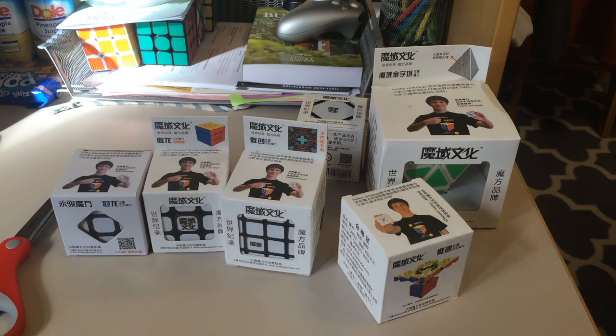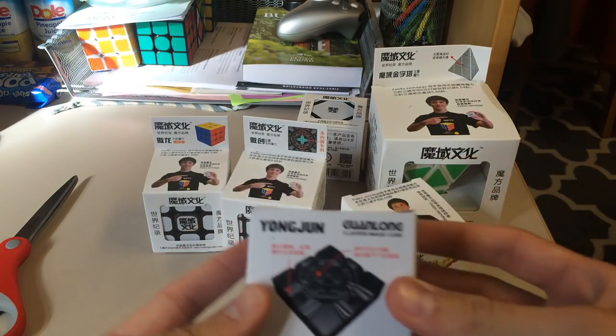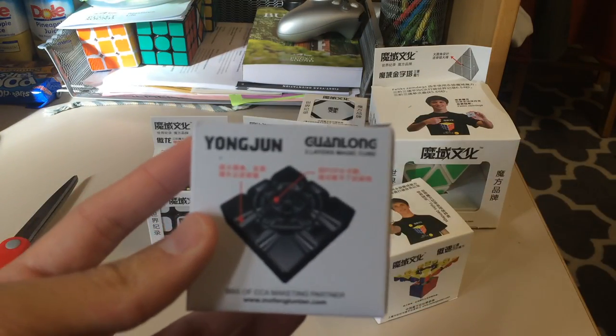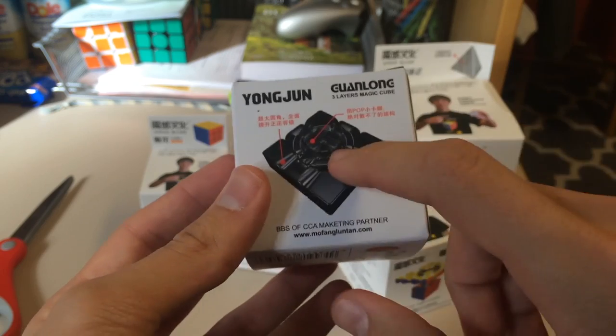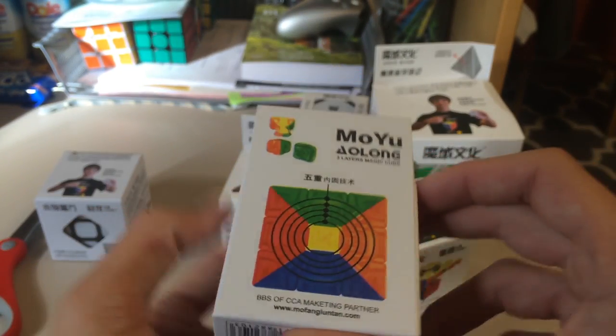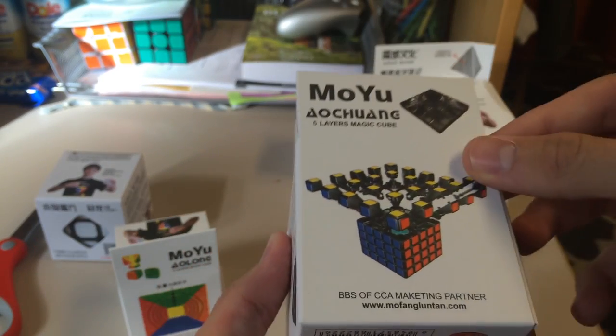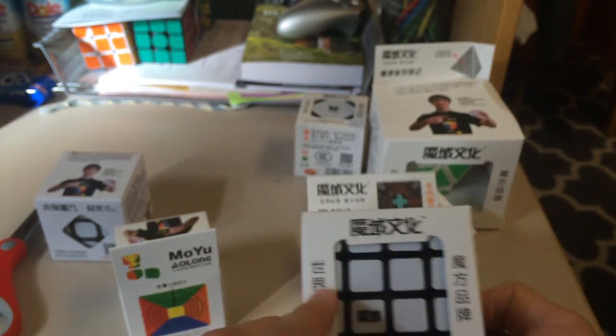Looks like there is a mini Aolong. Let's see what's this — oh, they're throwing in the Guanlong. This is from Light Take — I did order this from Light Take. The new YJ Guanlong, it's like $3 on Light Take. This is the Moyu Aolong. Okay, this is the 5x5. But I'm only counting 4.